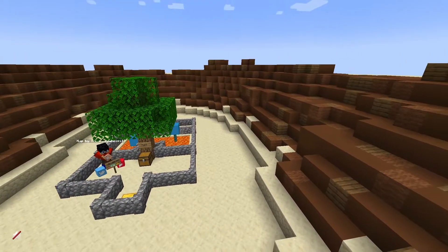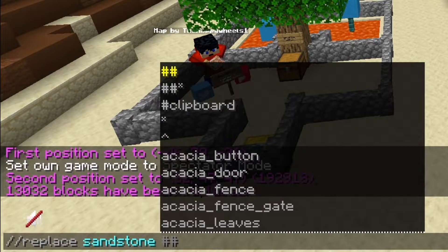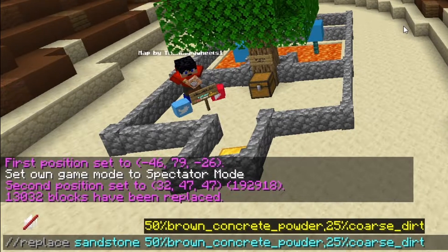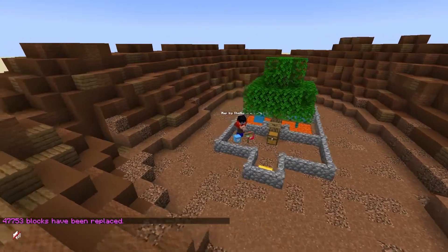And then for the ground, we'll do something similar. So we'll do //replace — this is sandstone that we've got — replace sandstone with 50% brown concrete powder, 25% coarse dirt, and 1% regular dirt. Press enter, see what that looks like — that looks pretty nice.